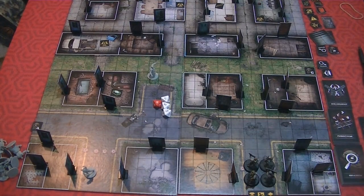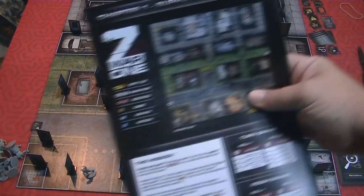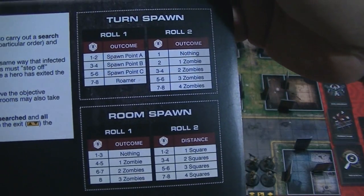This is Z-War 1 — or at least this is the game board for Z-War 1. I'm going to show you the basic mechanisms: what you'll be doing on a turn and how the game turn flows. I won't go deep into the campaign — that's something to explore when you own the game. You will get a map that the game tells you to set up. This is Chapter 1, called the Supply Run, and they give you the map and tell you how to set it up, including what your mission is and what the spawn rate is for this particular mission.